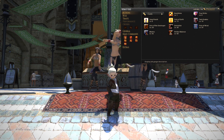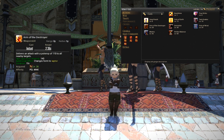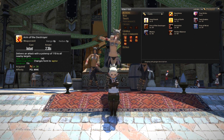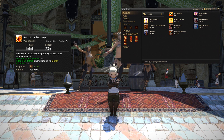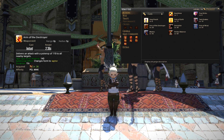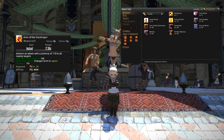Next up, at level 26, you will get Armored Destroyer, which is your first AoE skill available to you. That will deliver an attack with a potency of 110 to all nearby targets and if you are in Opo-Opo form, it will boost that damage to 140. Additionally, it will change your form as well.